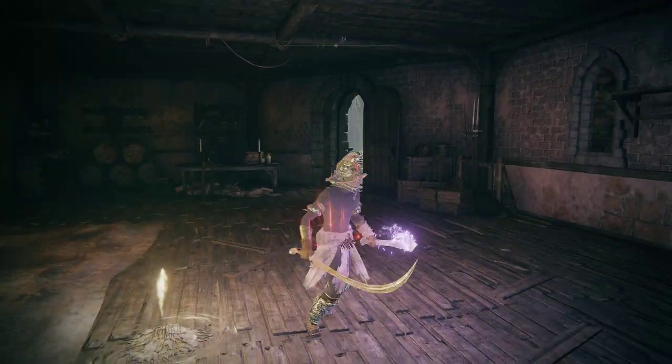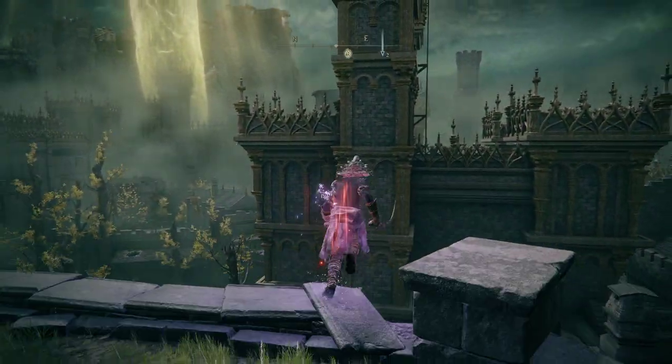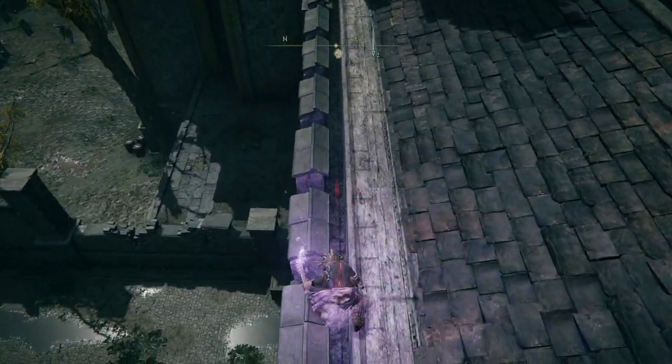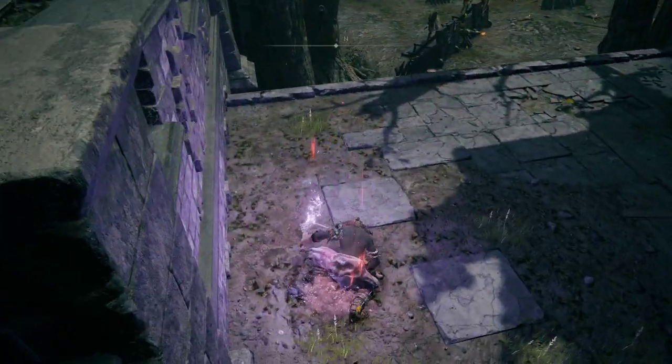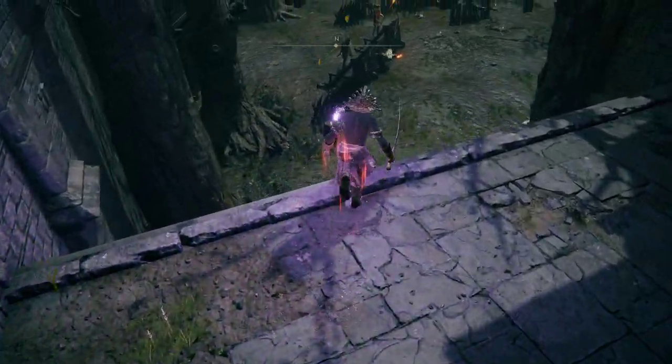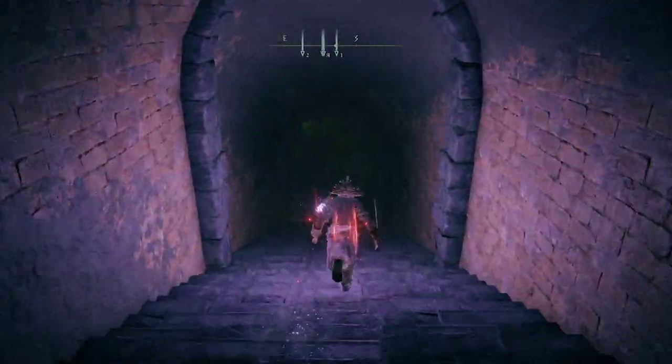Once you're here, we're going to make our way out the door and jump across right here. Go down. Make sure you bring a Stonesword Key with you, because we're going to be opening up a Stonesword Key door.